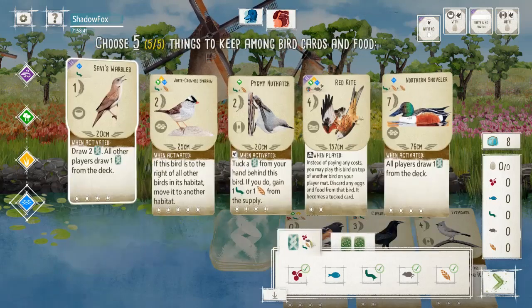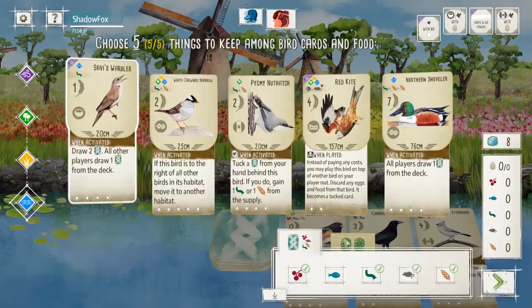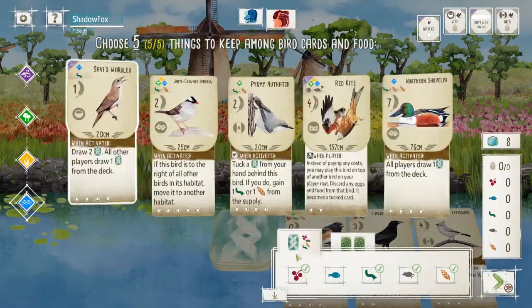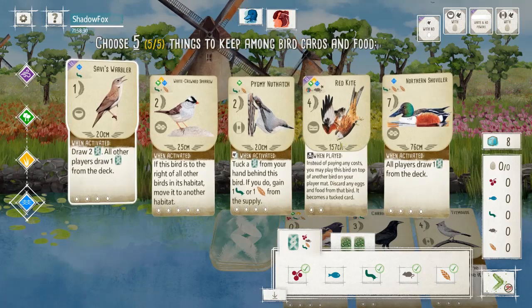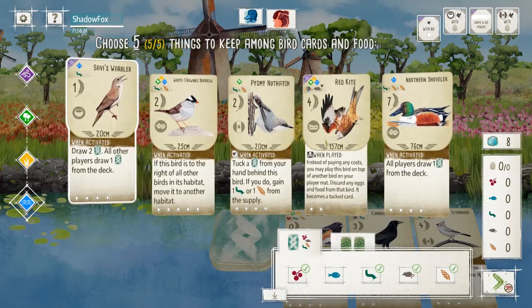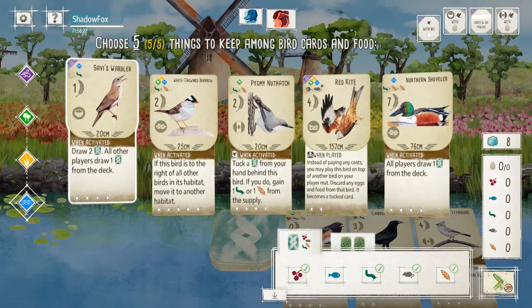I suppose I should look at my bonus cards. Omnivore Specialist. Red Kite is a six-point bird for two food — don't really need a platform nest, I think I would skip it.